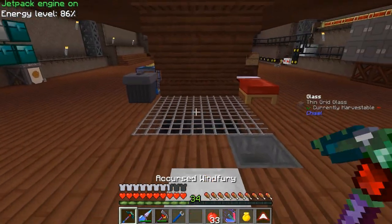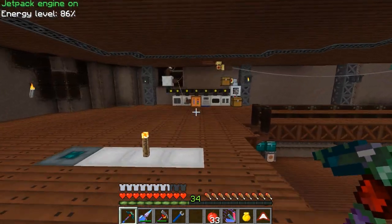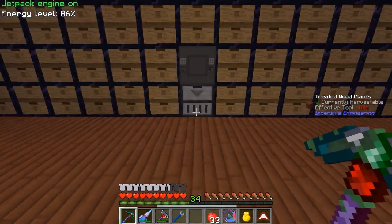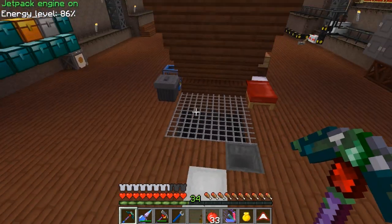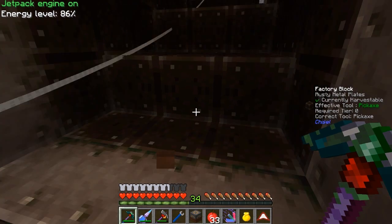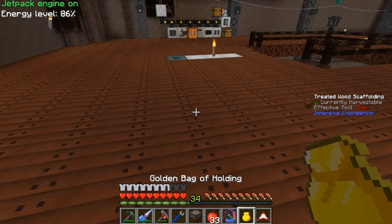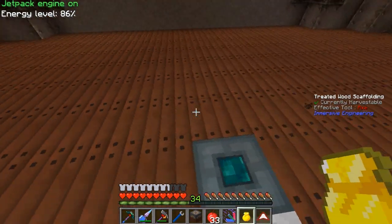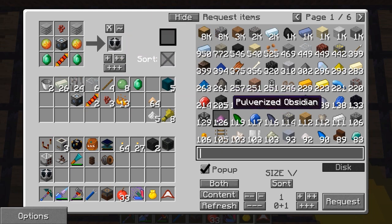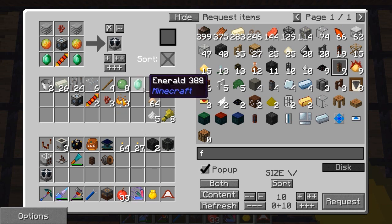This is going to take a hefty amount of power to actually run, as well as the slaughterhouse. So we're going to need to get ourselves a decent little power supply. I'm probably just going to grab an HV capacitor. I'll steal this one away for the time being — currently we're not needing that power over there anyway. I need some flux ducts. If you guys remember earlier on, we actually set up a small cow farm, and that's set up back in our old base, kind of hidden away underground. We're going to fly back over there real quick.